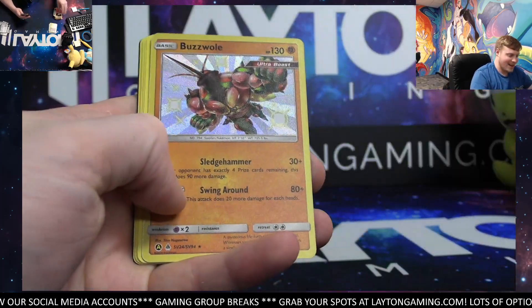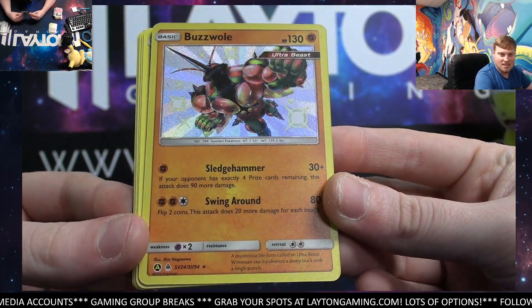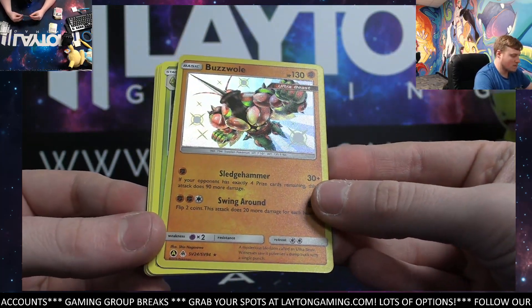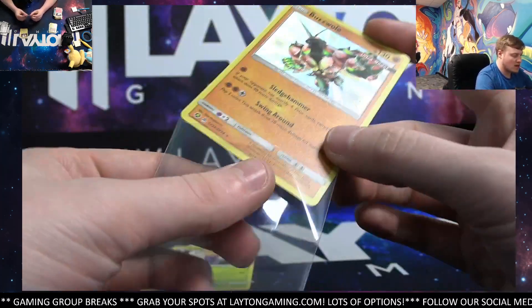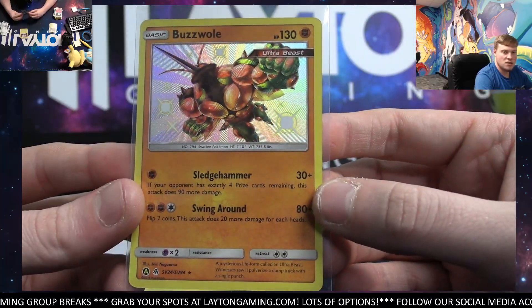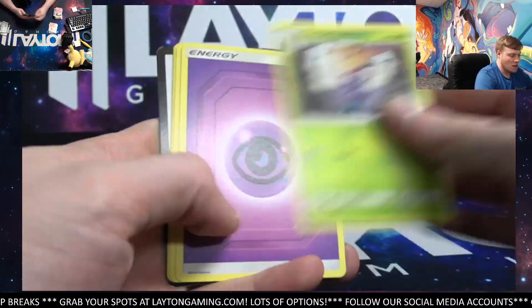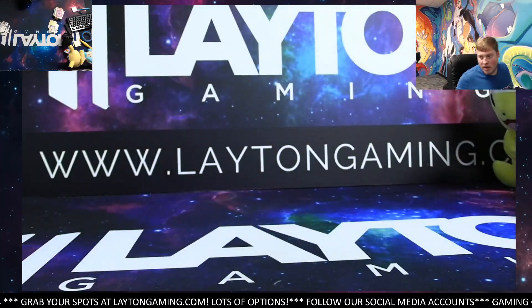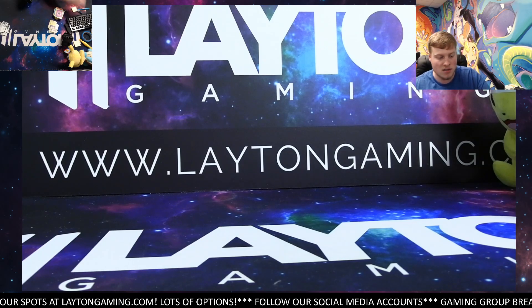Oh, nice! Got the Shiny Larvesta — the Lobster. Buzzwole. Nice — Shiny Buzzwole, Jacob. And Butterfree. Nice to close it out there with the Shiny from Hidden Fates. Shiny Larvesta. Butterfree. Lieutenant Surge's Strategy. Thanks again, Jacob — appreciate it. We'll get those all protected and sent right out to you, man.